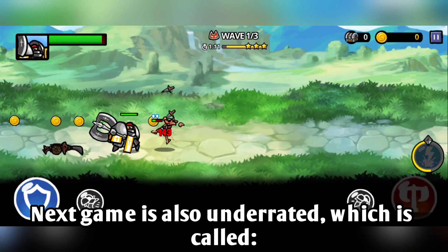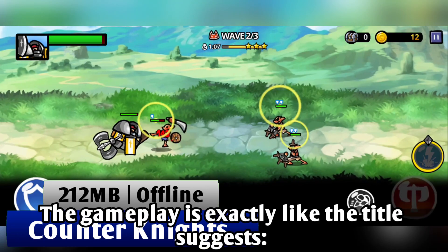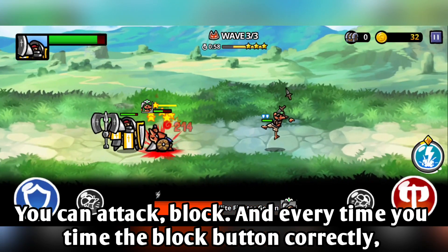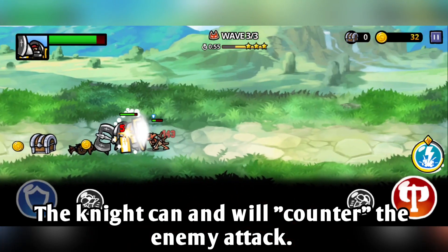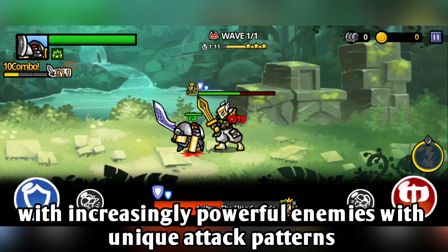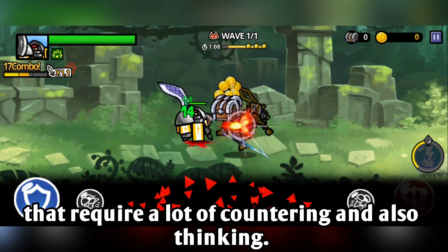The next game is also underrated, which is called Counter Knights. The gameplay is exactly like the title suggests. You can attack, block, and every time you time the block button correctly, the knight can counter the enemy attack. The gameplay is straightforward and the progression is satisfying, with increasingly powerful enemies with unique attack patterns that require a lot of countering and thinking.